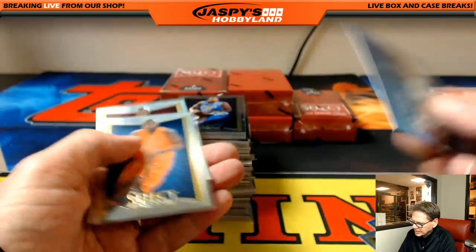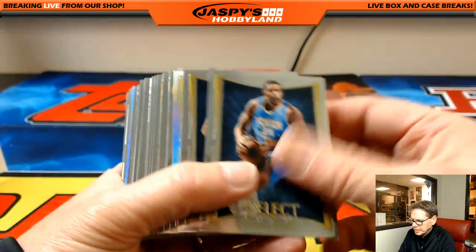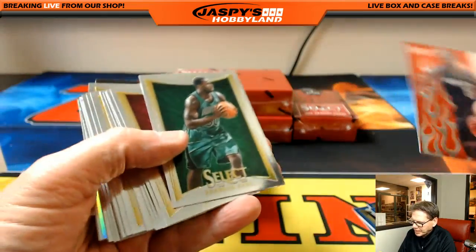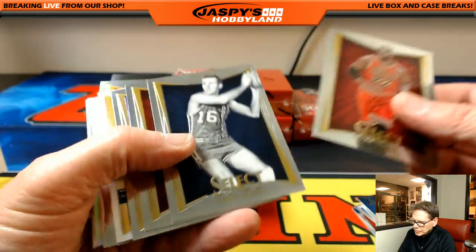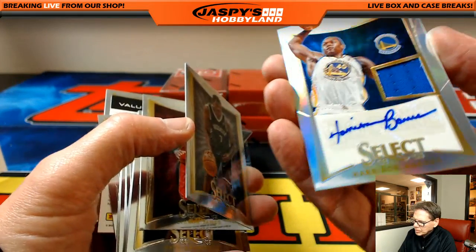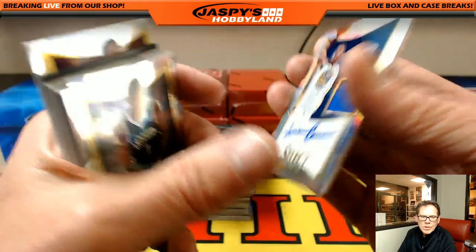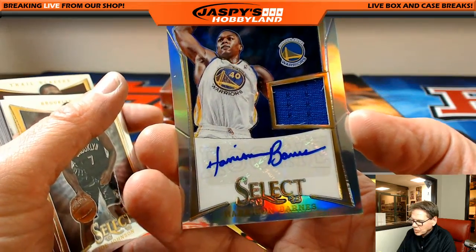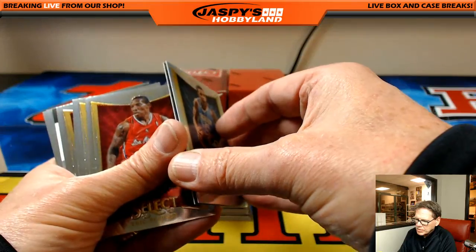Vince Carter — we were watching him last night. I think it was one of those documentary shows, pretty good. Little red Kemba Walker, Bobcats. And the auto — very nice! Harrison Barnes, Golden State Warriors, somebody earlier wanted some Warriors — that's Vasilis, 128 out of 199. Panini will honor that redemption.